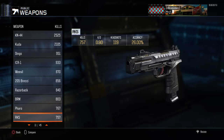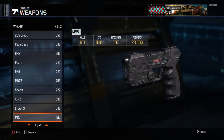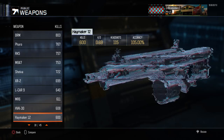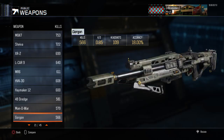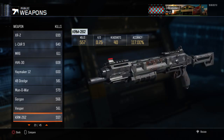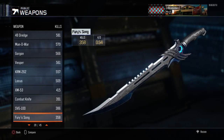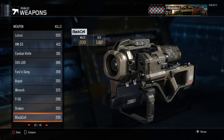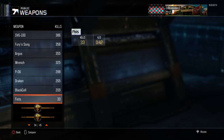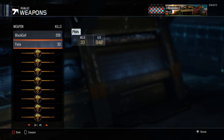Continuing the weapon list: the Pharaoh, RK5, MNA7, Shiva, XR2, L-CAR 9, MR6, HVK-30, Haymaker 12, 48 Dredge, Man-O-War, Gorgon, Vesper, KRM 262, Locust, XM-53, Combat Knife, SVG-100, Fury Song, Argus, Wrench, P06, Drakon, Black Cell, Fists — and that's it. Then there's all the DLC I haven't gotten yet; I only have two of them, with Fists coming out at 33 kills at the end.